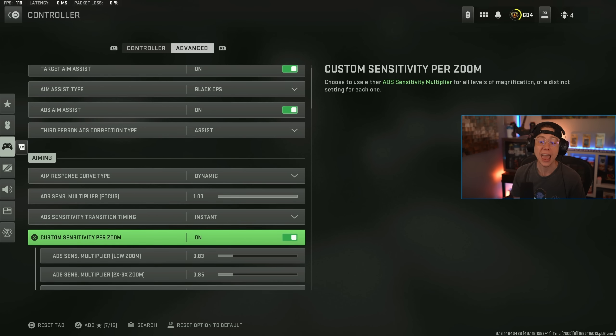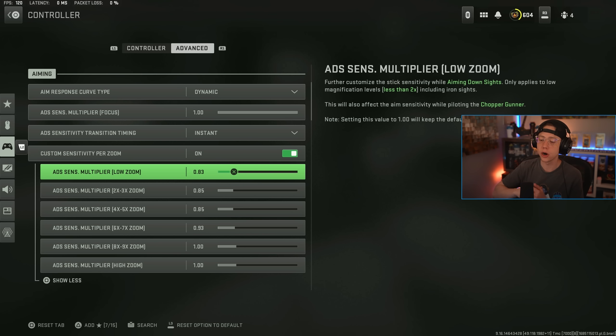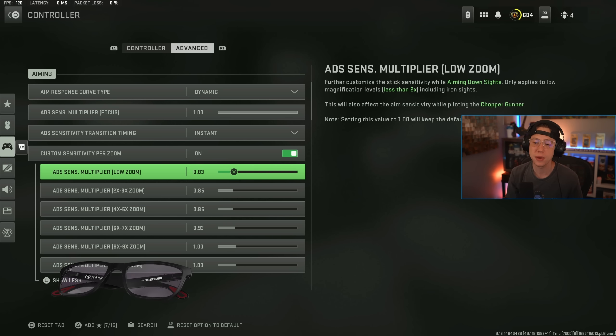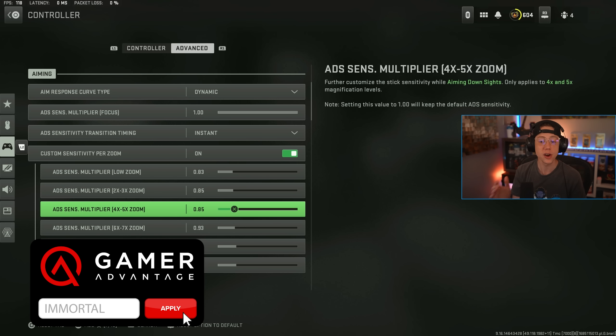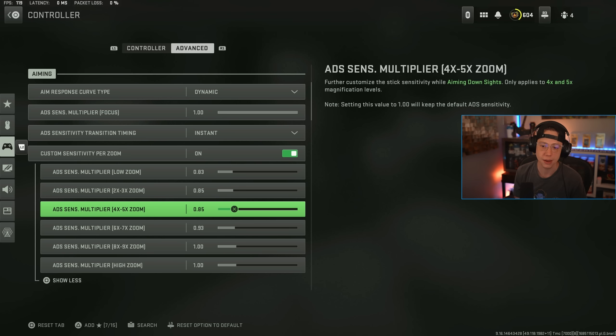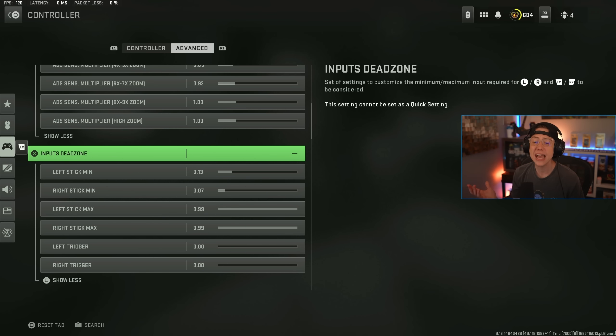Transition timing I keep on Instant so the moment I go to ADS I have all my custom tuning. This is important because I play on 9-8 sensitivity — a bit on the higher end — and when I ADS I don't always want 9-8 because it can be too fast. For low-zoom optics like red dots and blue dots I go a little lower, then as zoom increases I go slightly higher, because over long range tracking a small target you don't want to move too slow.